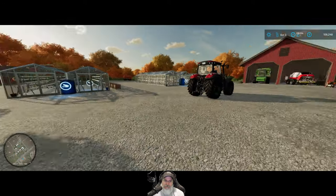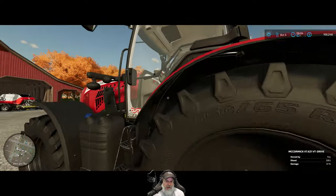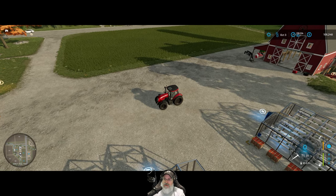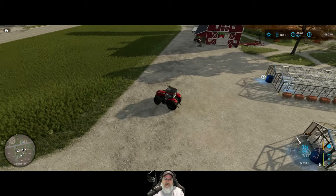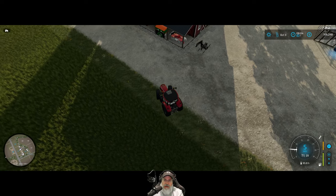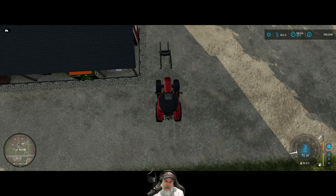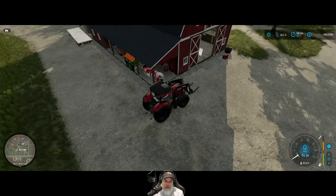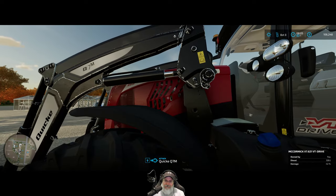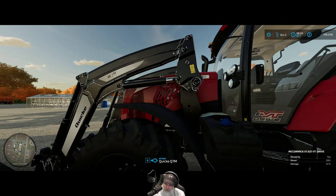Let's check out the manual attachment mod. We're going to hook up to something. There are some exceptions — combine header attachments, front loader stuff, and skid steer — where you may not need to manually attach. Let's pull up to this. Yeah, it no longer allows me to magically attach, so I have to get out of the tractor.